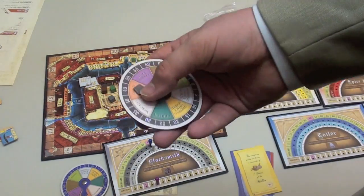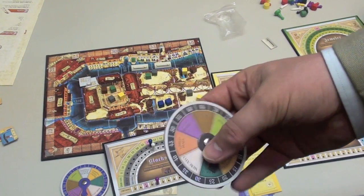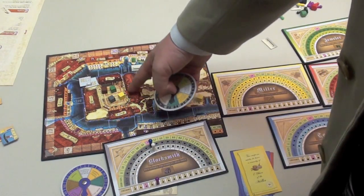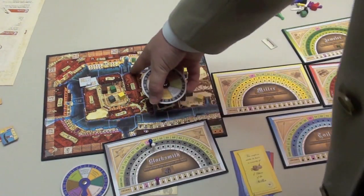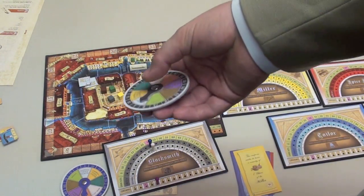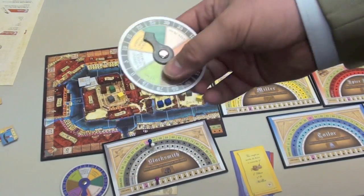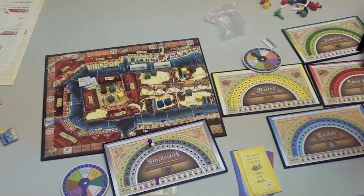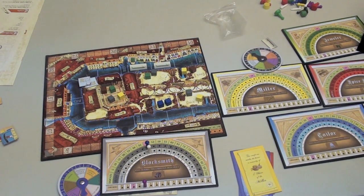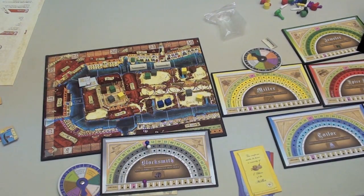Players simultaneously select where they're going to go each turn. This shows all the different buildings on the board, and these colors match — though I don't really know what they match because they don't match the color of the building. For example, the church is green here, but it's not green on the board. Like I said, it's a very non-intuitive board. You all pick at the same time and show where you're going. This also allows you to bid secretly with numbers on the outside — it's a pretty nice device. When you go to one of the buildings on the outside, everybody gets to take that action. The actions usually revolve around buying or selling cubes or buying or selling shares at the stock market.